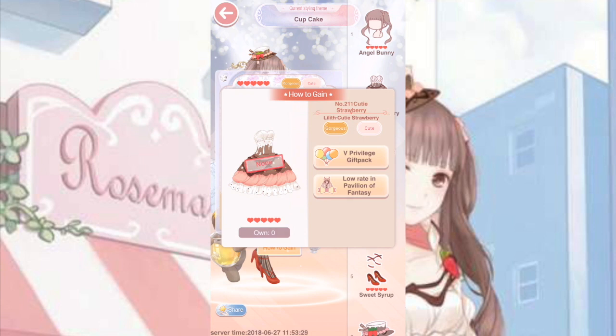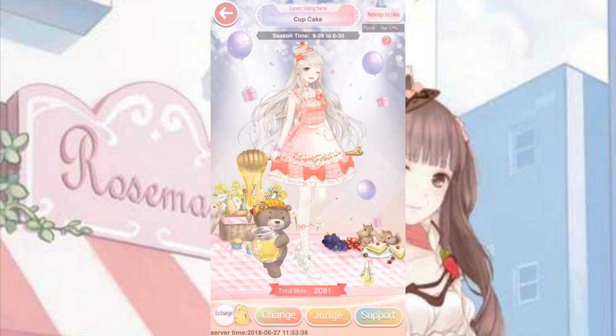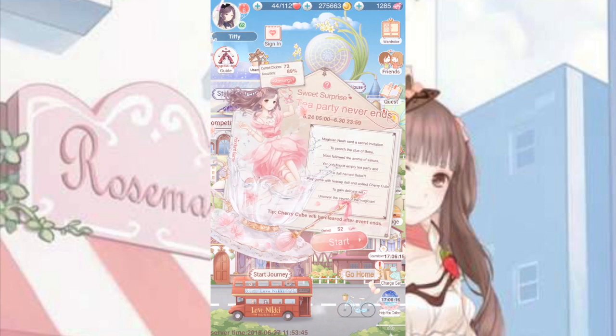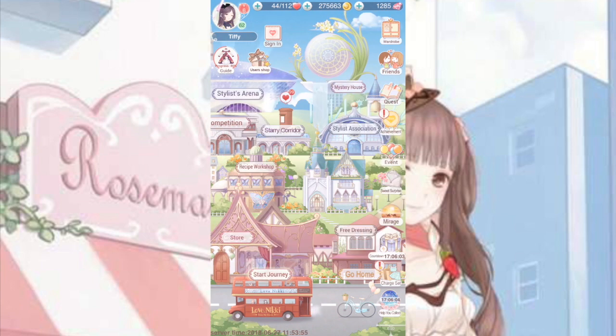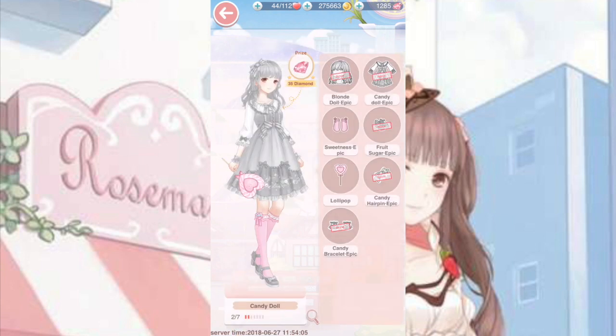You can try your luck with Cake Manor, where you can only get it from the achievements — it looks like this, I'm just wearing it. Another one you can use is the Fondant Game outfit, which is the one we have right now. It seems all the pink dresses are the hype for this cupcake theme, and it makes sense because it's sweet and cute. The last one you can actually attempt is the Candy Doll outfit, which you can get from chapter 9 — it looks like this, and even the unevolved forms of it are pretty cute.